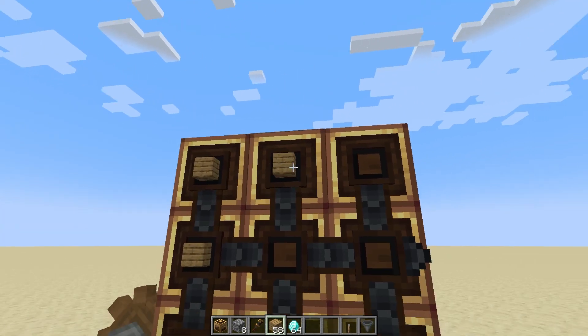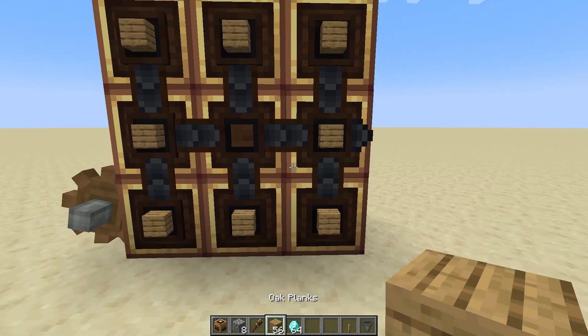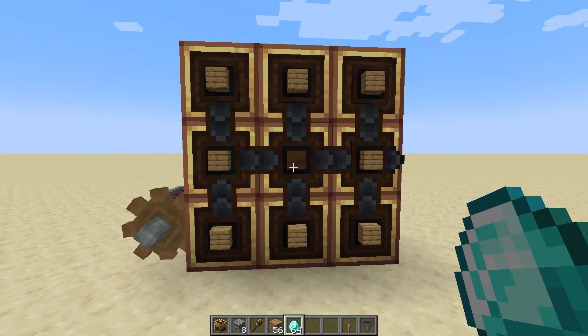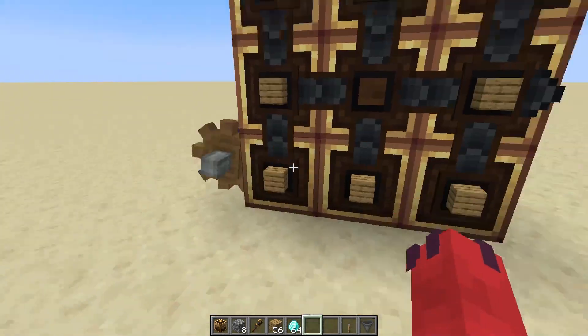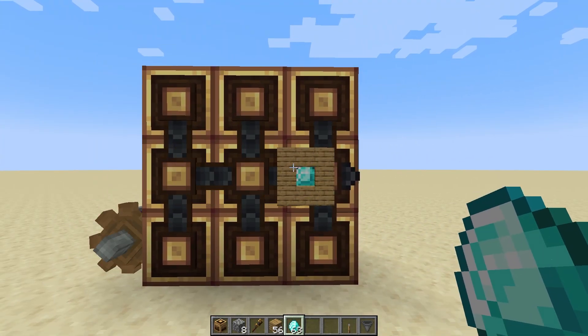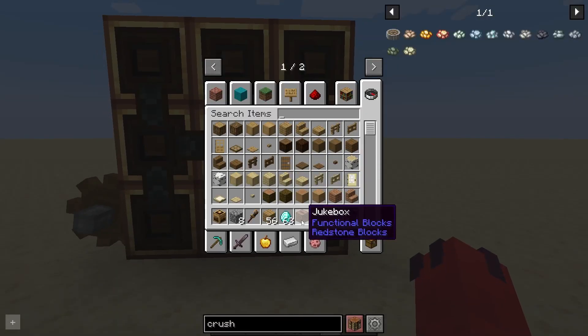So I want to craft a jukebox. Once you have all your crafters in place and rotated the correct way, you right-click with an item on the square in the middle to put an item in there. Once you have your entire grid filled out, it will start crafting. Ta-da! I crafted a jukebox.